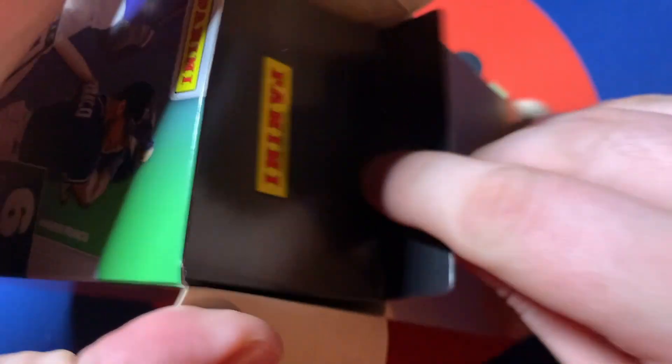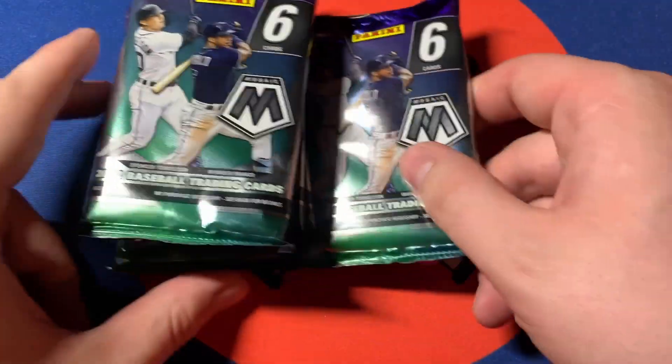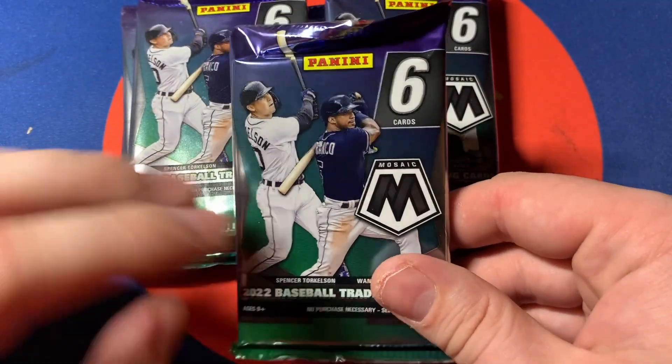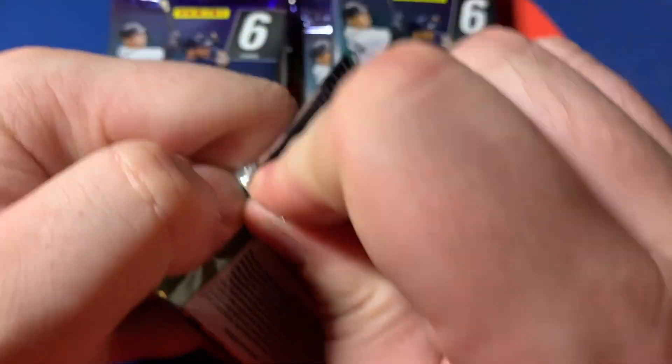We'll do Mosaic first. It's one we haven't seen yet, and Mosaic football has treated us extremely well this year so let's see if baseball follows suit. Six cards per pack and looks like six packs in the box — 36 cards total if the math holds up. Yep, same thing.